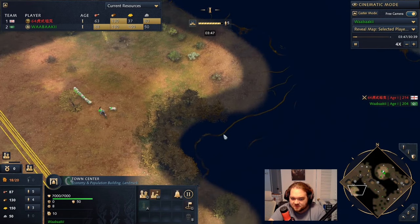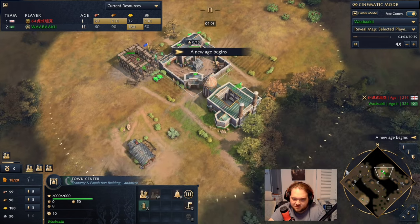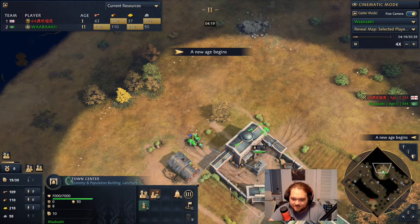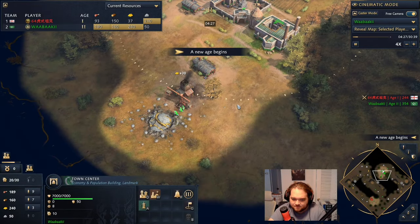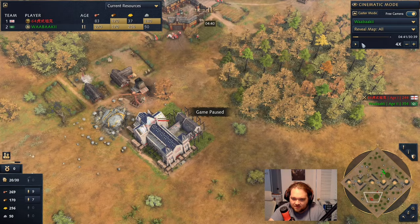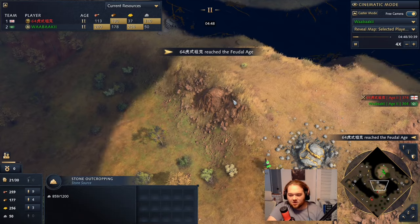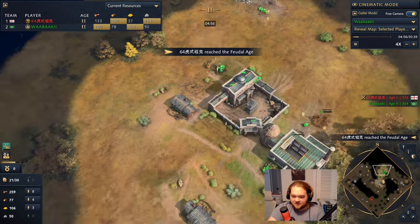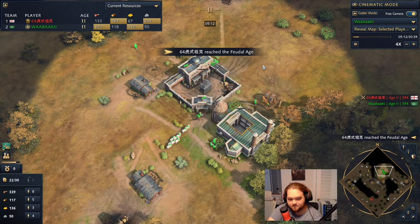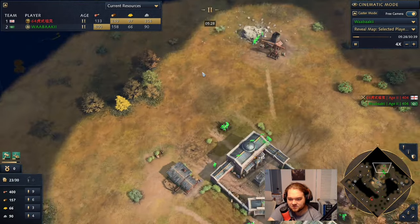Okay, we really need to check what he's doing at this point. I don't know why you took five villagers there — four is fine unless you're low on food. You can see the Abbey of Kings, so he's probably going to two-TC. You can see him on stone. I'm interested — are you going to two-TC yourself or fast castle? What's the move?